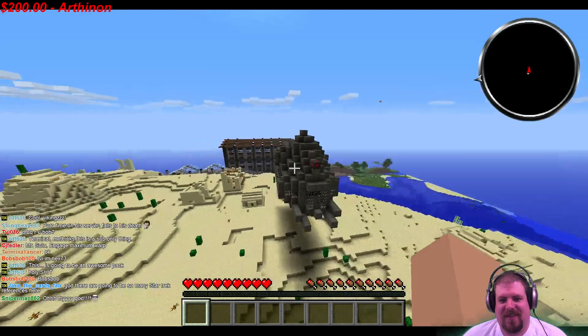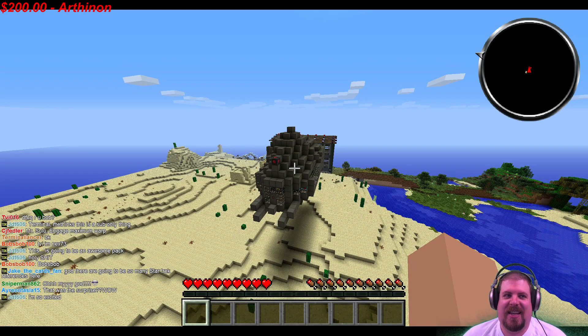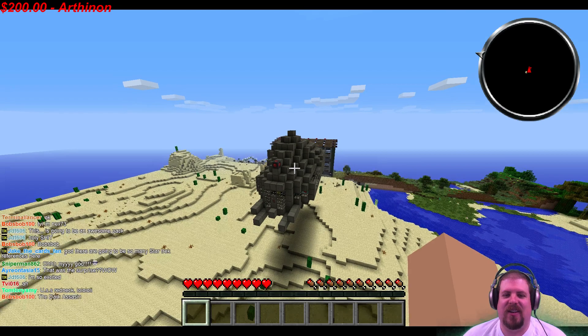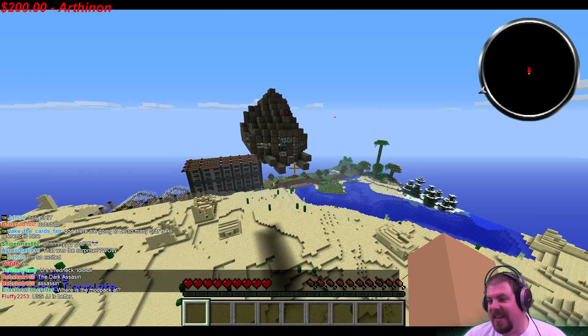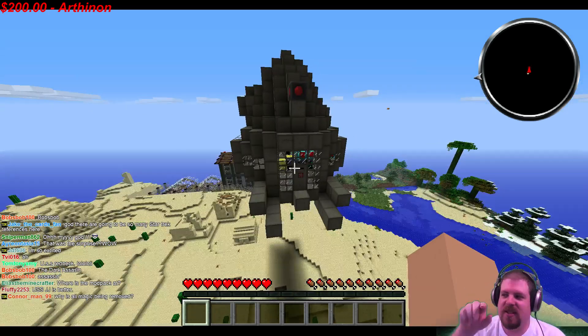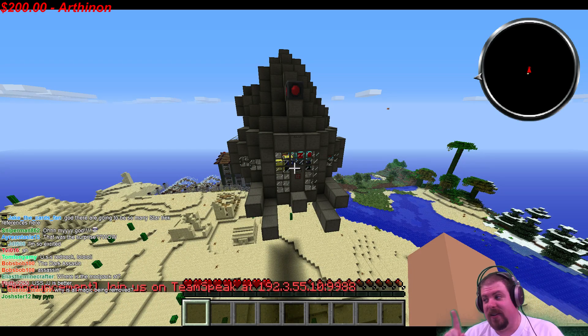That brings an interesting question — can you warp through falling sand? It's jumping! And there it is, it moved. Unfortunately, it's not like some other spaceship games — it is Minecraft after all — so you can't fly around freely, but you can move your ship.